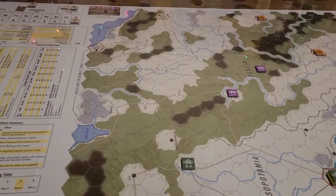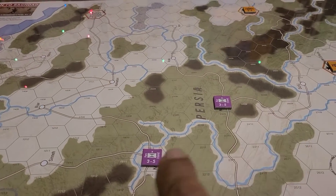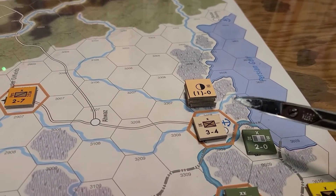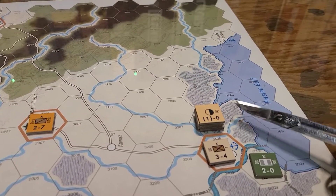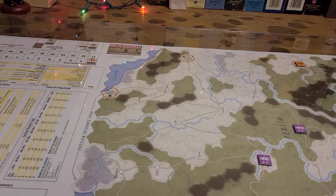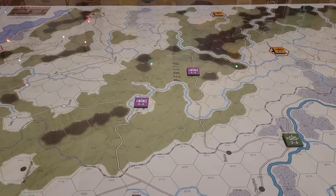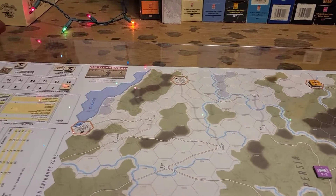We got the Ottomans, the Ottoman-backed rebels and partisans, and we got the British. I just set up the initial finish units on their first move. This hex is connected to the coast — they can bring them in here. I got some supply units with them and some other units. This is all about the Brits versus the Ottomans for the Persian Gulf. The Germans are backing the Ottomans, and the Russians and the British are on the same side.